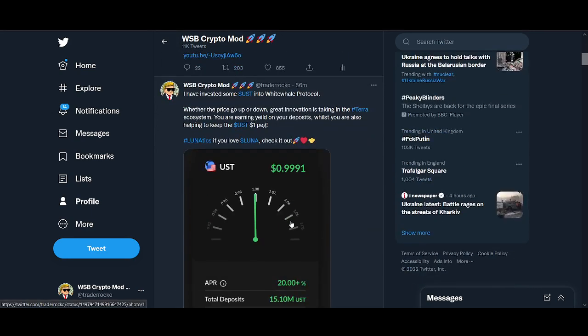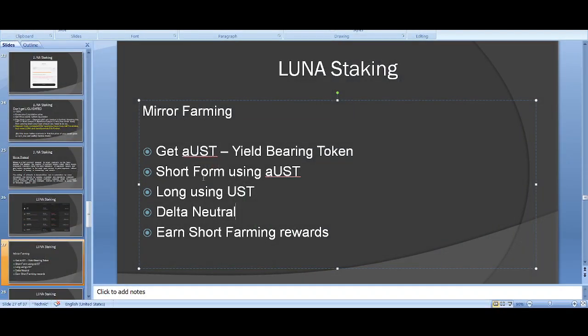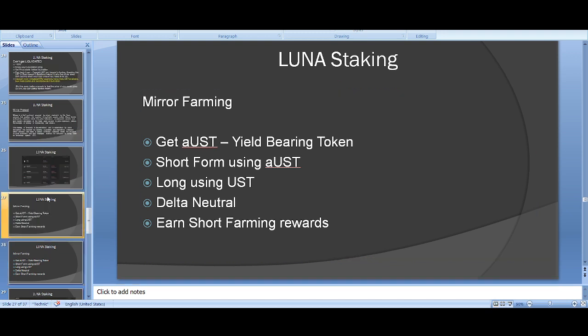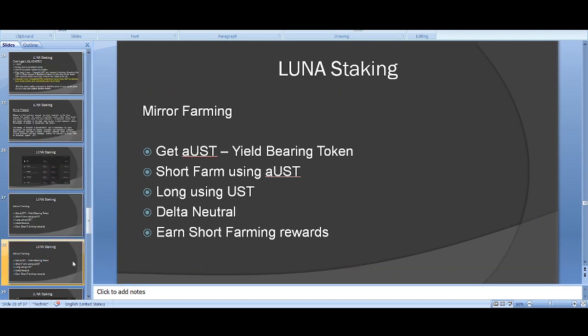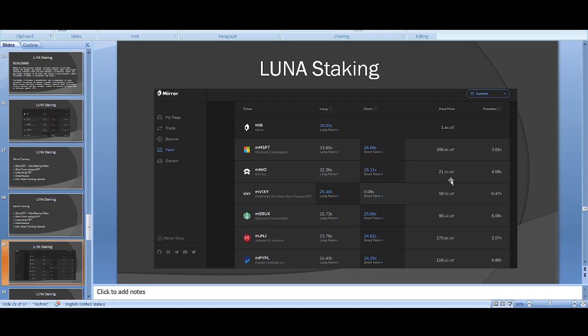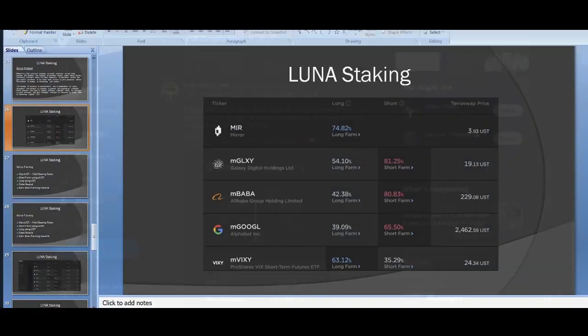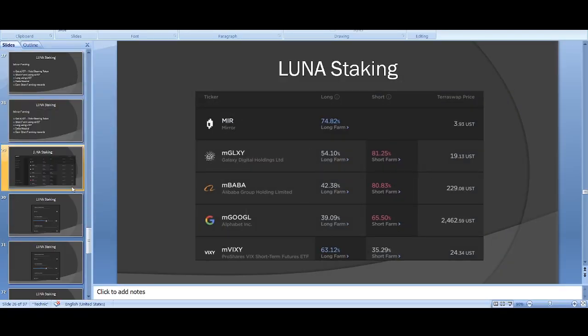I'm being completely transparent: I own less than 20% of what I used to hold in Luna. When you're early in a project you need to take profit. I'm now doing a lot more of this UST farming. Looking at Mirror's farms, back when I was doing this, you could get 80% short rewards and around 50% for longing — absolutely ridiculous returns.